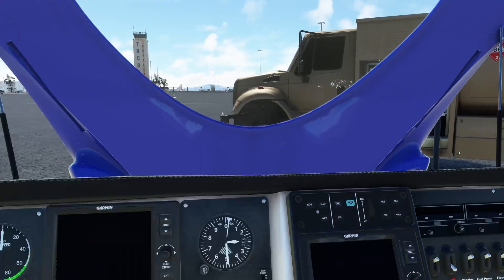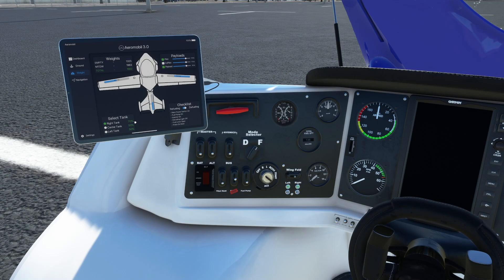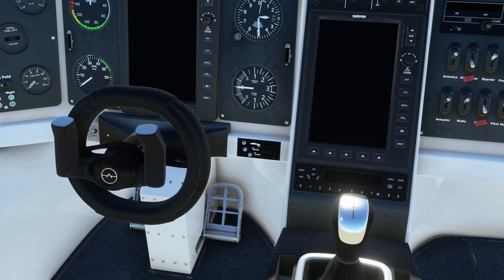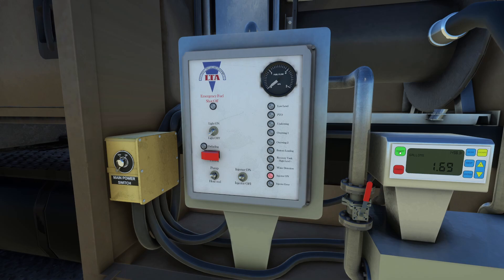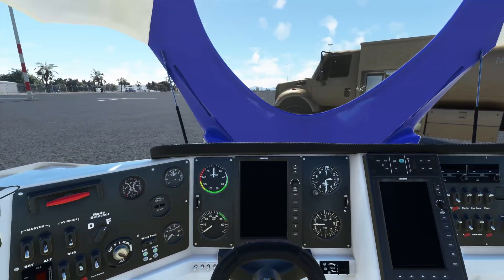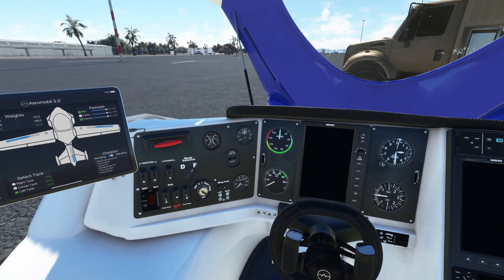Going back to the cockpit, we'll select the left tank — now at 70%. Use the quick cam to get back to the fuel truck since the teleport isn't working yet. Follow the same process: open the valve, power on, pump on, start fueling. Turn everything off when done, close the valve so we don't dump fuel on the ground, power off. We should have about 70% in both tanks. Awesome sauce.